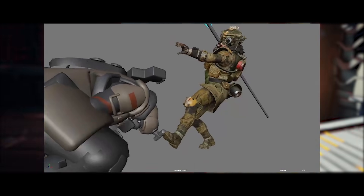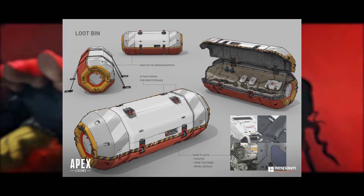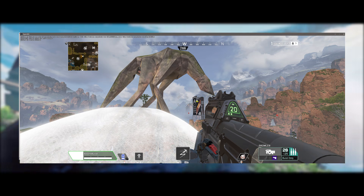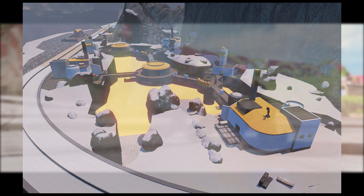Many of these concepts actually came from Heath Srodawa and Liam McDonald, who both created a ton of cool concepts for Apex. Links to their ArtStation profiles will be down in the description. I thought this video would be really cool since you guys can actually see how much Apex has changed from development to release.